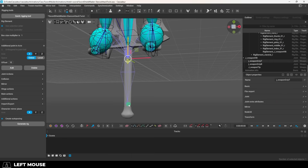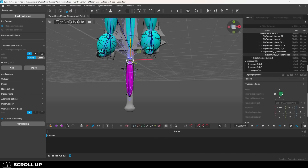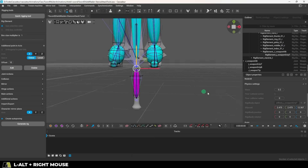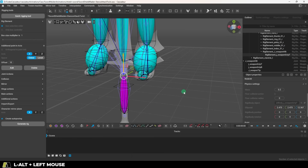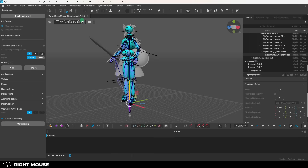We also have a hilt that we want to add mass to, so click both the top and bottom handle joints, then on the left hit Add. Now we have a mass for this as well, and I'm going to set it to 0.2 kilograms. I know these numbers are probably not very realistic, but if you are a sword nerd, let me know in the comments how much the blade and the hilt should actually weigh — I'd really like to know.